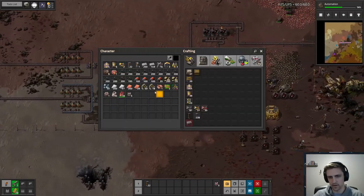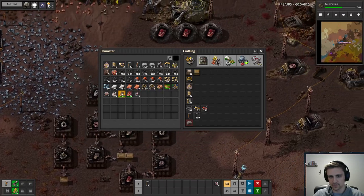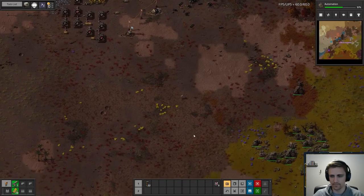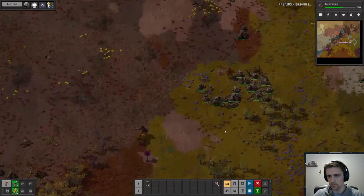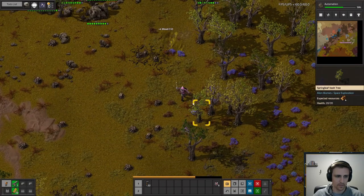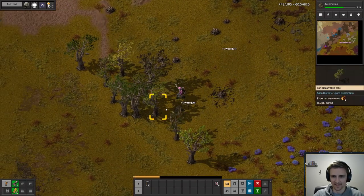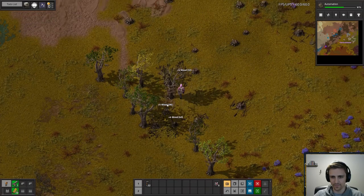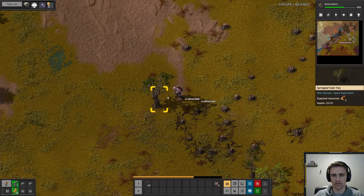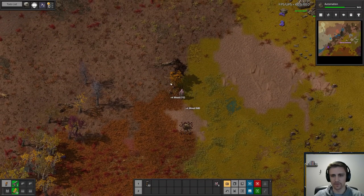What the heck are we waiting on over here? I'm getting distracted by so many different things. Let's go throw these in — we now have way too many red tech cards and like no basic tech cards. This freaking wood is getting further and further away.